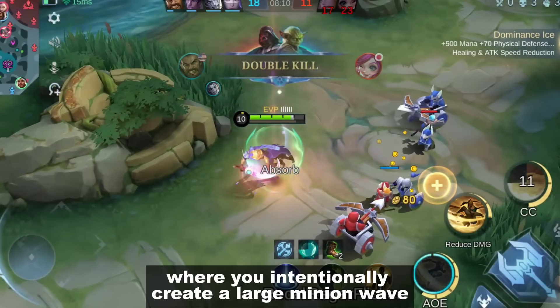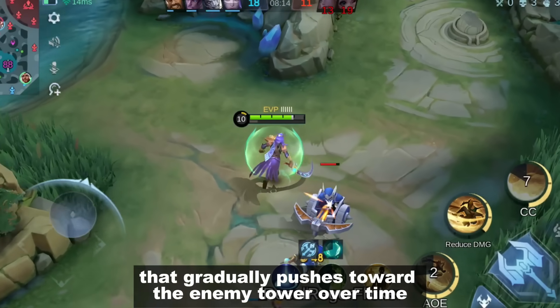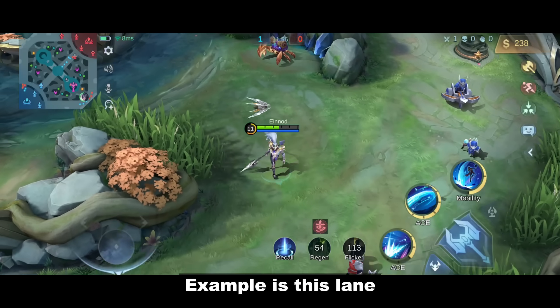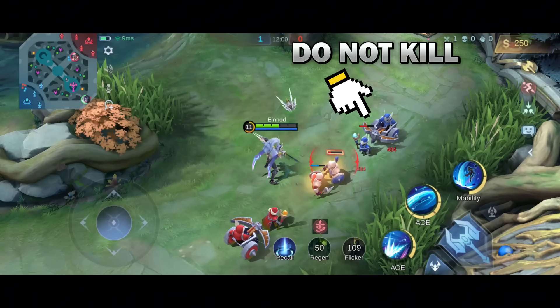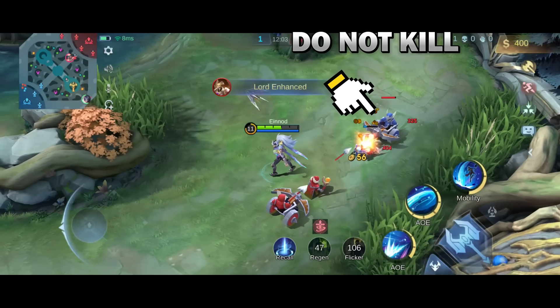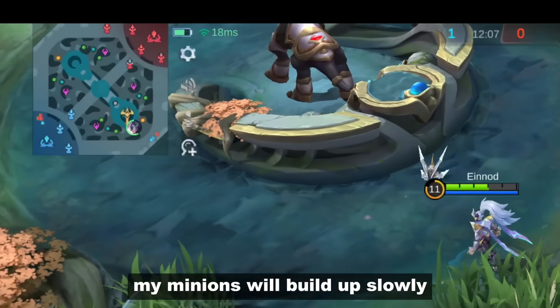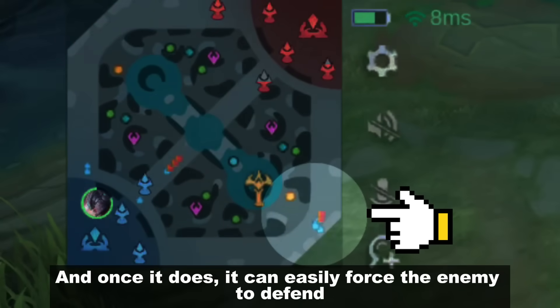Number 5: Slow Pushing. Slow pushing is a strategy where you intentionally create a large minion wave that gradually pushes toward the enemy tower over time. I'll kill all the enemy minions except for the siege minion and then I leave them. If no one touches that lane, my minions will build up slowly, and once it does, it can easily force the enemy to defend.